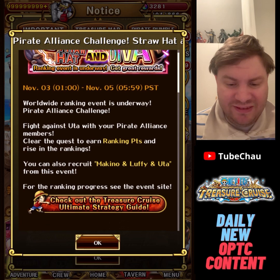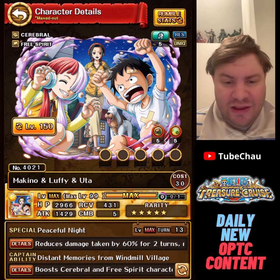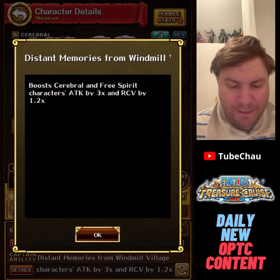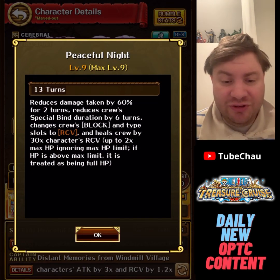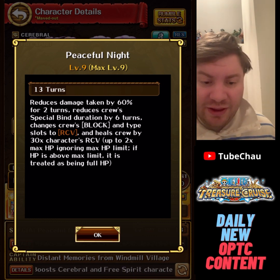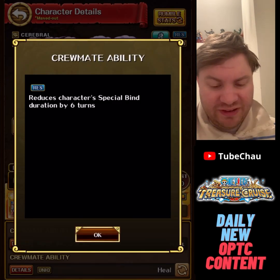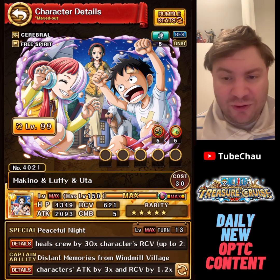We'll have a Blitz Friday next week where we can get a new free-to-play unit — Luffy, Uta, and Makino — and they're actually pretty decent, though no support. The captain ability isn't great, but the special is pretty good: 60% damage reduction for two turns, reduces special bind by six turns, changes block and bad types to recovery, heals crew by 30x character recovery, and you can go above the HP limit. The assist also reduces special bind by six turns and heals some extra at end of turn. Nothing to complain about — solid unit.